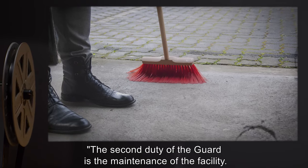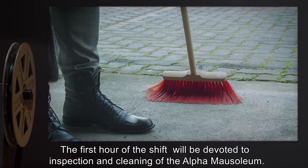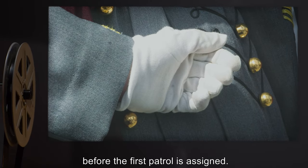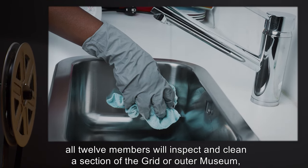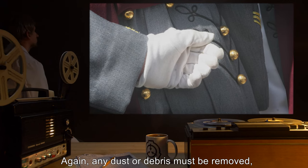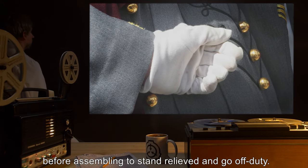The second duty of the guard is the maintenance of the facility. The first hour of the shift will be devoted to the inspection and cleaning of the Alpha Mausoleum. Any dust or debris must be removed, and the shift leader will perform a white glove inspection at the end of the hour, before the first patrol is assigned. During the last hour of the shift, all 12 members will inspect and clean a section of the grid or outer museum assigned by the facility supervisor. Any dust or debris must be removed, and the shift leader will perform a white glove inspection at the end of the hour, before assembling to stand relieved and go off-duty.